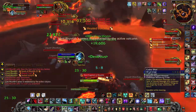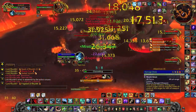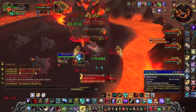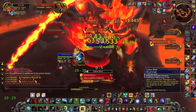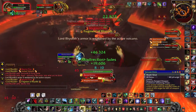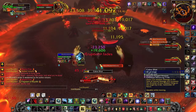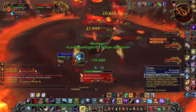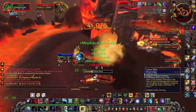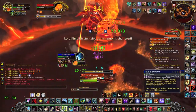The most dangerous adds are the fragments of Biolith. After 30 seconds, they deal damage equal to their remaining health, so you must make sure they are either dead or nearly dead. Other than that, the phase will end when Lord Biolith reaches 25% health. Then all the adds and all the Volcanoes will despawn, and you will simply have to fight the boss himself. Remember also to avoid the fire on the ground.